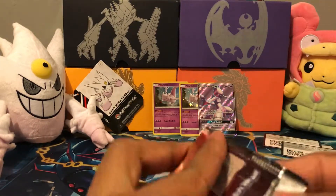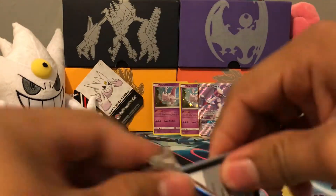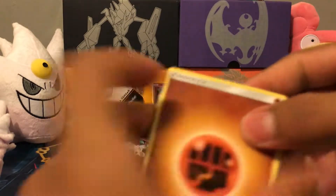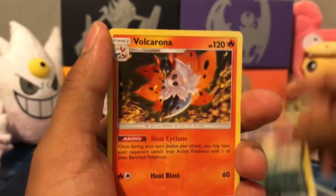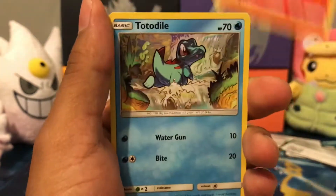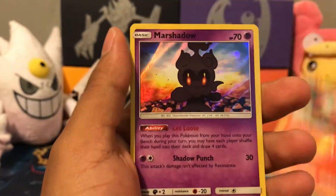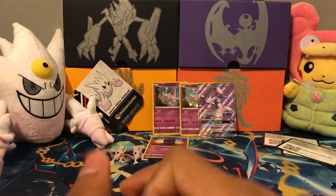All right, pack number two — we're starting off strong. Here's another code card. We got Mewtwo, but not the super secret rare one. Volcarona, Spiritomb, Plusle, Tauros Cat, Totodile, Weasel, Pikachu, Larvesta — and I got a Marshadow Hollow Rare.